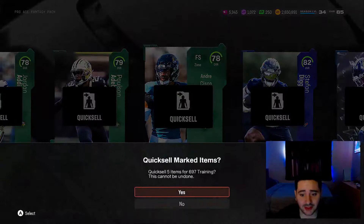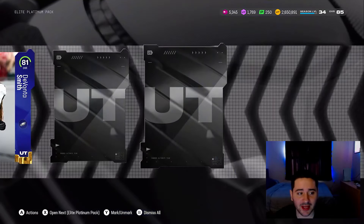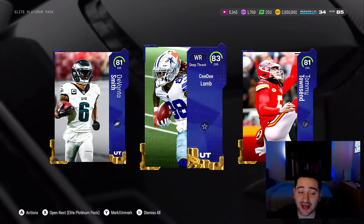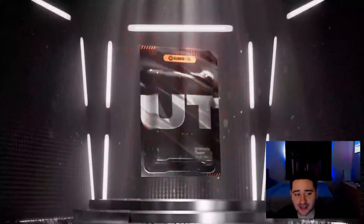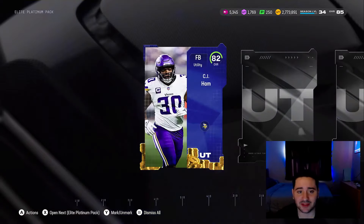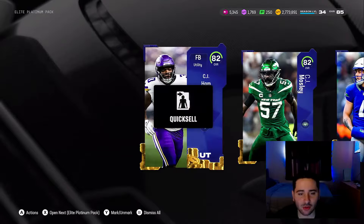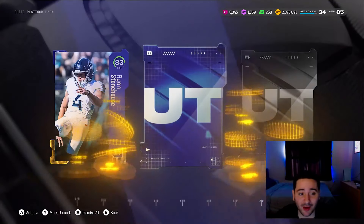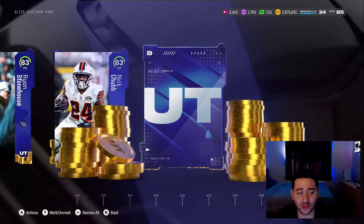Now for the elite platinum packs — 380 plus platinums in all three. First pack: 81 overall DeVonta Smith, pretty solid; 81 overall Tommy Townsend, not bad but not crazy; and 83 overall CeeDee Lamb — that is a fire pull! Altogether that's 123,000 coins and we still have two packs left for 10 bucks. Second pack: 82 overall CJ Ham, 81 overall Michael Dixon, and an 82 overall CJ Mosley — 103K right there as well.